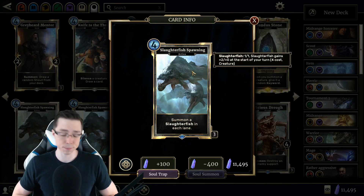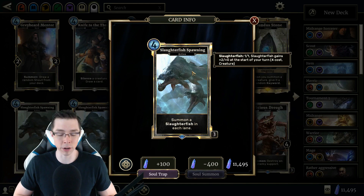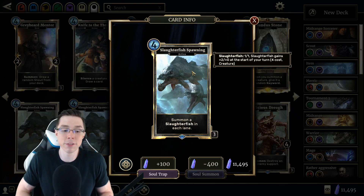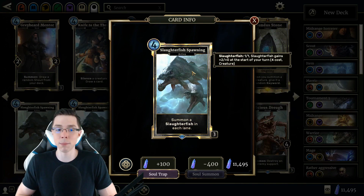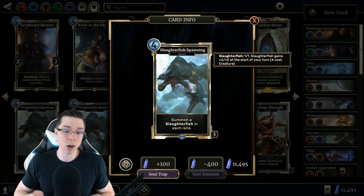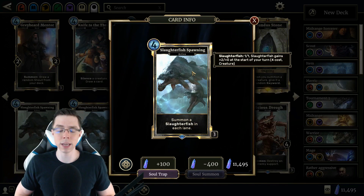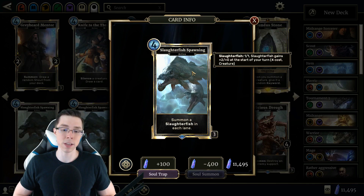The counter to this card was already having a presence in the field lane, and then having a deck that could deal with the 1-health Slaughterfish in the shadow lane through removal or a guard in the first couple turns. A lot of people complained saying — if my opponent plays an early Slaughterfish Spawning on a clear board as early as turn two with the Ring of Magicka, and I don't have anything in the field lane and don't have any removal, and I don't get a Prophecy, I wind up losing. And I would respond — yeah, that sounds about right. I kind of like a card that's punishing. That's one of the reasons I've always been a fan of Supreme Attromancer.